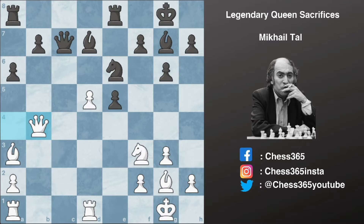Tal is playing with the white pieces and you can see that in this position this dark square bishop is an extremely strong piece. His opponent tries a5 attacking the queen — and here, do you think Tal saved his queen? Well, this whole video is about queen's sacrifice, right?